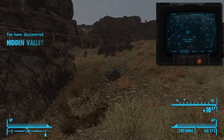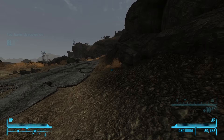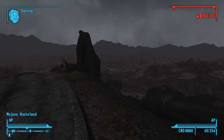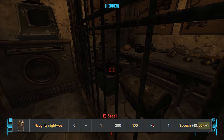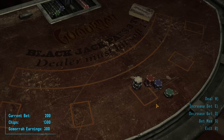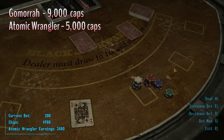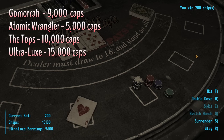I usually do this by taking the speed runner's path, cutting through Sloan and Black Mountain, but whichever way works for you is best. Get access to the special inventory at Mick and Ralph's, nab the Naughty Nightwear, and clean house in Freeside and the Strip. Hopefully you do the gambling with at least 8 Luck, otherwise you're going to be mindlessly spamming W for quite some time. When it's all said and done, you should yield 39,000 caps altogether from Gomorrah, the Atomic Wrangler, the Tops, and the Ultra-Luxe — a nice cushion to start your playthrough.